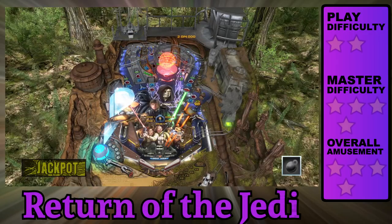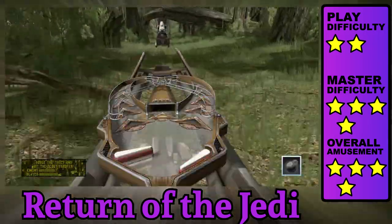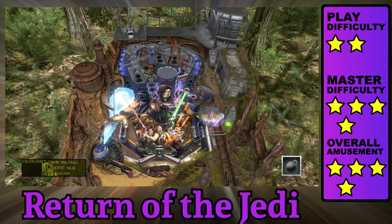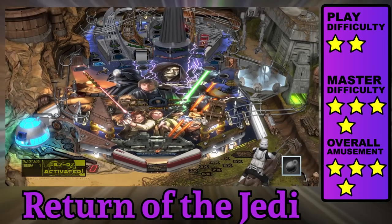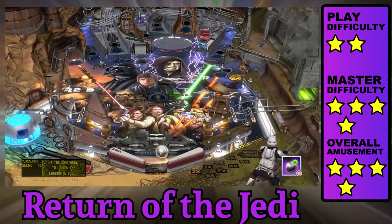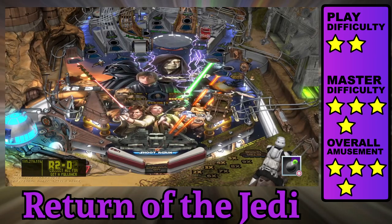Return of the Jedi is an underrated table with lots of action beneath the surface. Multi-chapter missions are activated by hitting the front sinkhole four times. Scene 3 has you launching balls followed by an impressive video mode where you shoot down bikers and dodge trees at ultra high speeds. Mission 4 assaults you with multi-ball, then does it a second time with the lights off. Scene 5 has you challenge Darth Vader by hitting flashing lanes to escape. Cradling the ball is easy — aim for the orbit, have the ball come around, and dead-flip to the opposite side.